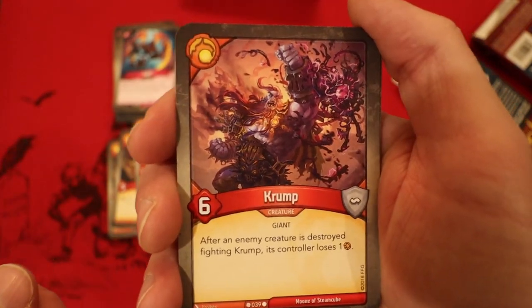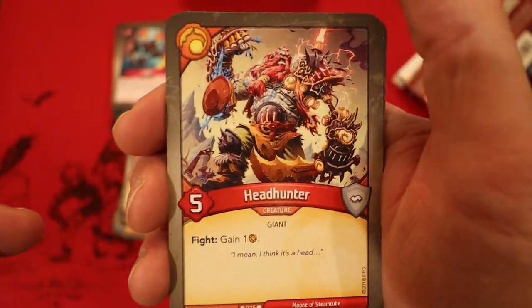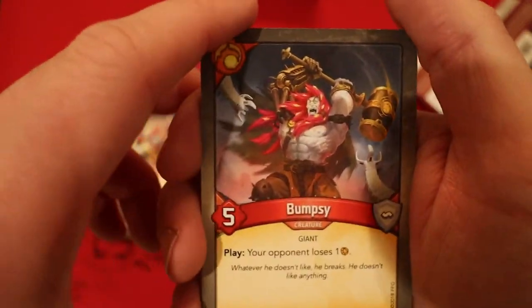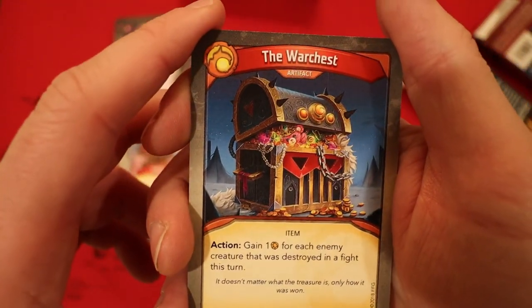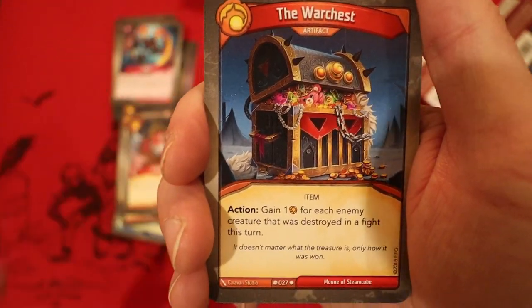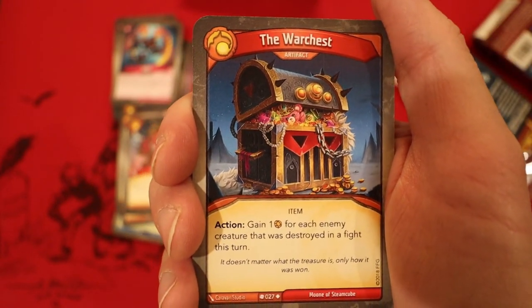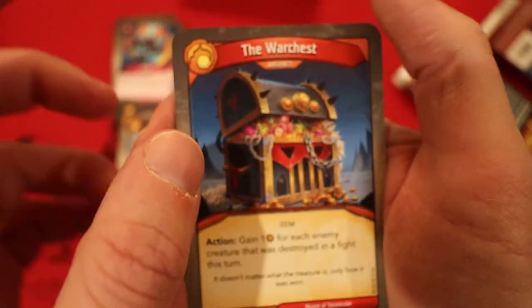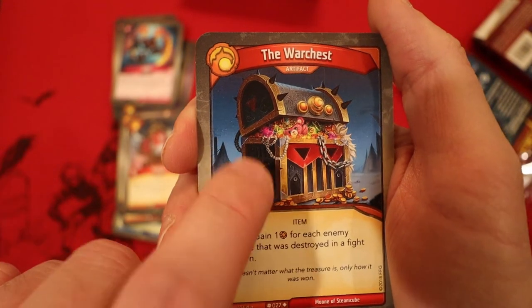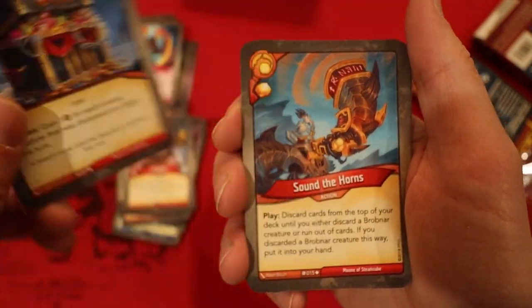Crump: after an enemy creature is destroyed while fighting this, its controller loses 1 Amber. Headhunter: whenever it fights, you gain an Amber. Bumpsy: you play it and your opponent loses an Amber. The War Chest — I haven't seen this yet. It's an artifact — action: you gain 1 Amber for each enemy creature destroyed in a fight this turn. This is reusable, which makes it excellent. That is Uncommon.